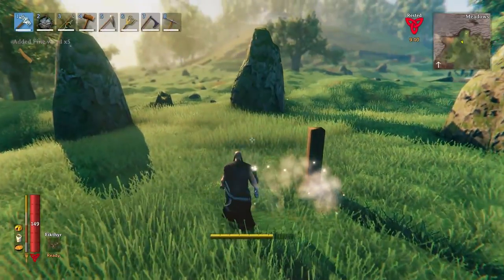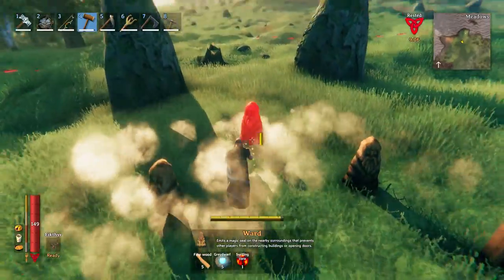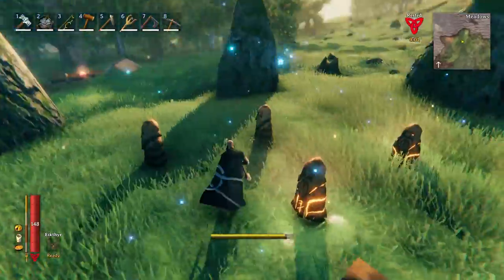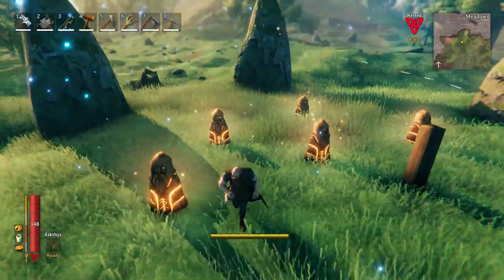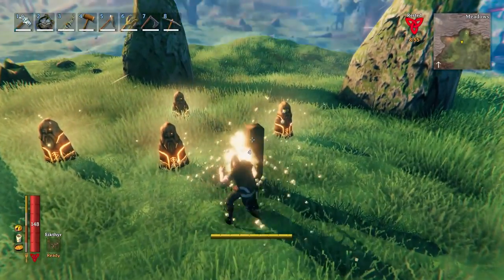So one of the tricks you can do is just place multiple wards in the area and then turn them all on. This way it'll take them longer to destroy the wards that are protecting your structures.